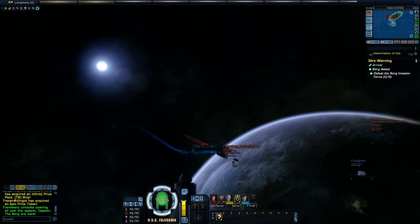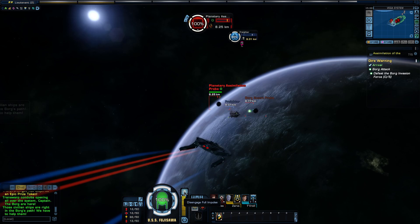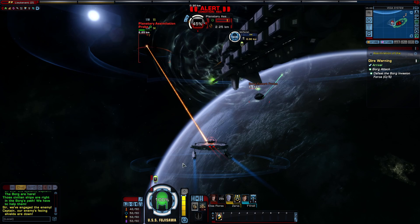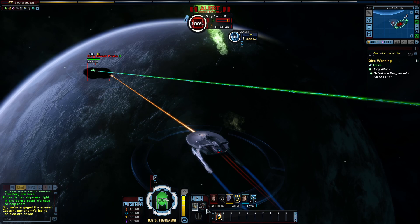Alright, so this is battle. We have to defeat five ships. Those civilian ships are right in the Borg's path — we have to help them. Let's get them. They need to be within ten kilometers to be able to attack them. Alright, that one was pretty easy.